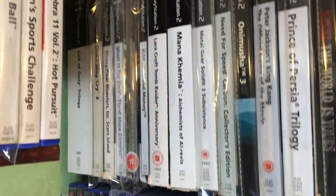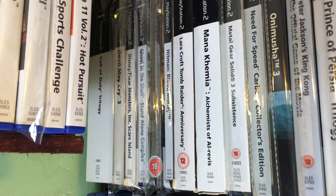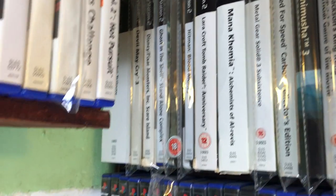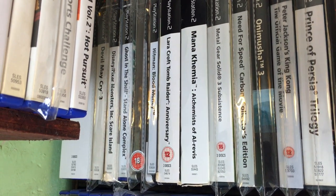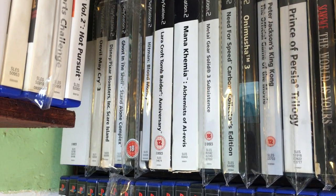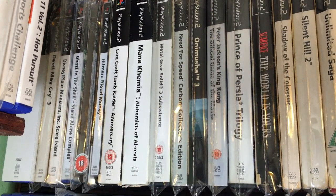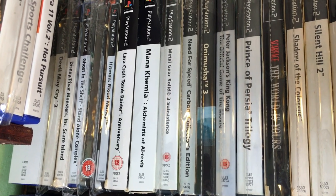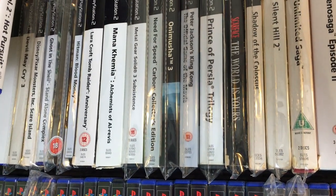Let me talk about the special collection over here. We have the Call of Duty Trilogy — three games in a slipcase. A special edition Devil May Cry 3, and Monsters Inc with all the art cards. Ghost in the Shell Stand Alone Complex special edition. The Godfather with a missing part of the slipcase. Hitman Blood Money in a metal case. Lara Croft Tomb Raider Anniversary with a soundtrack CD. And Metal Gear Solid 3 Subsistence in a big plastic case.